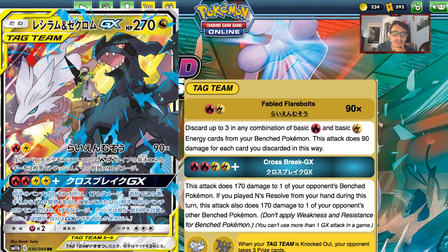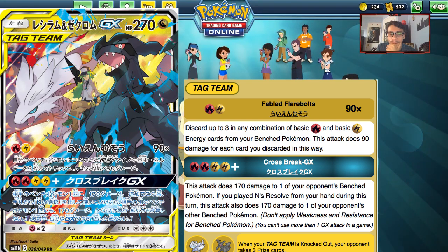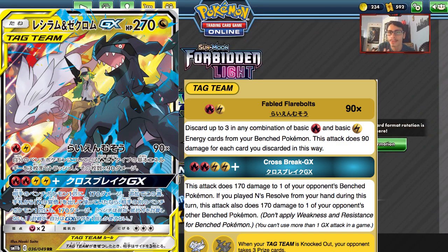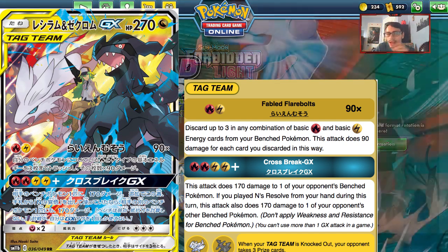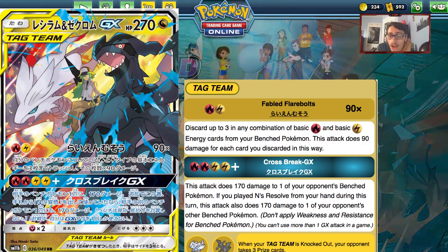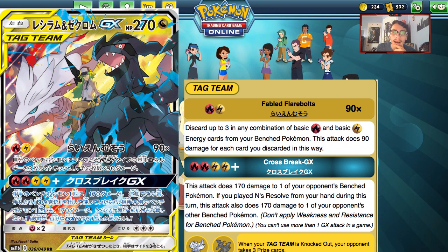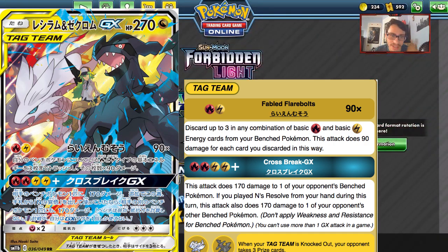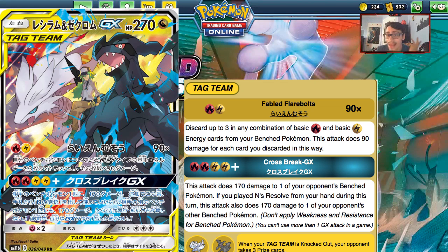You play this through Ene's Resolve and Naganadel's Charging Up, doing 270 damage by discarding all three energies, and you can keep doing it every single turn. The GX attack Cross Break costs two Fire and two Lightning energies and does 170 damage to one of your opponent's bench Pokemon. If you played an Ene's Resolve from your hand this turn, it does 170 damage to a second bench Pokemon — so 170 to two of your opponent's bench Pokemon. Unlike Tag Bolt you can't hit the active, but doing 170 to two bench Pokemon is amazing — it cripples the opponent and lets you take multiple prizes in one turn.